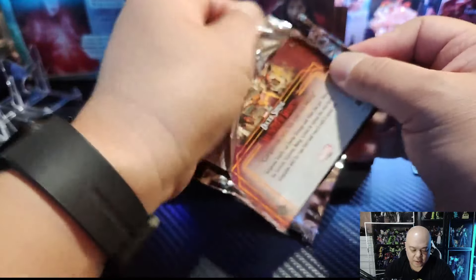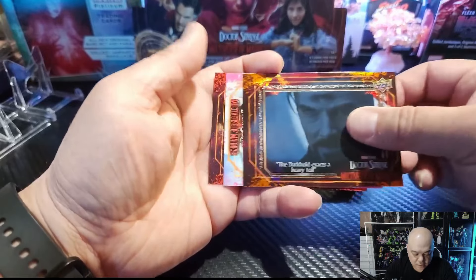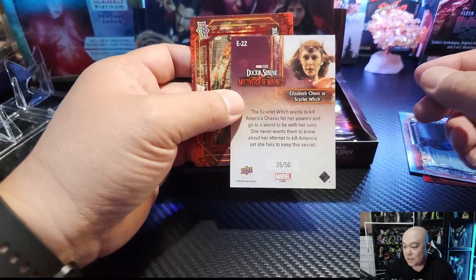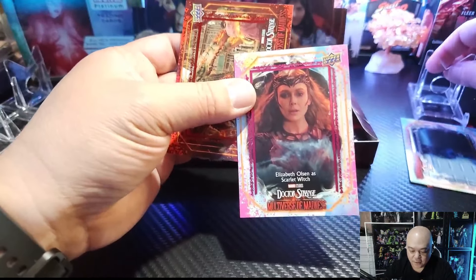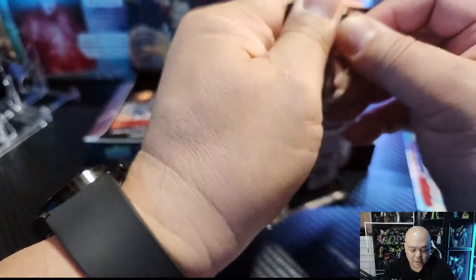These packs are coming apart pretty easily here. We got Captain Carter, Doctor Strange — trust yourself. Elizabeth Olsen as Scarlet Witch — it's got the pink. Oh! This one's out of 50. That is not out of 838. Nice — so we got 1 out of 50, very nice. And we got Elizabeth Olsen. We're off to a good start, friends. We've got something very foily in the back.